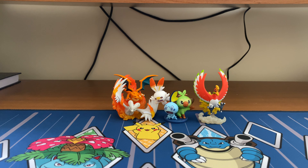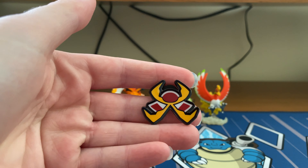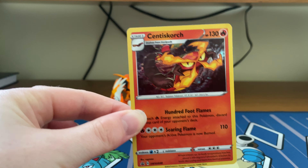Hey guys, today we're going to be unboxing the third pin box - the Motostoke gym. This is one of six smaller ones; the other two were in the previous episodes. We have the pin for Motostoke gym and the Centiskorch for the collection.